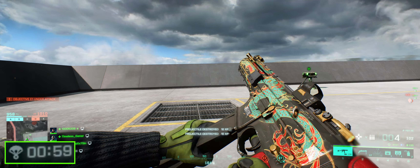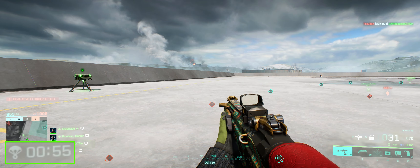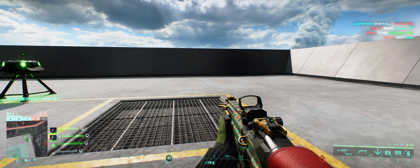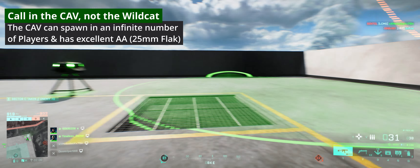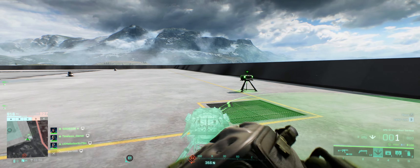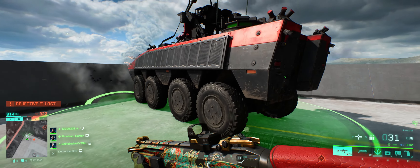The next thing they're going to try to do - you see the flasher blinking in the bottom left when they can call in a CAV. The more players that are up here the quicker you're going to be able to get it down. The reason you want the CAV is it has an excellent AA gun pointing straight at their aerial spawn. It's an infinite spawn beacon, it has crazy armor, and it has APS. This will let the other team get troops onto the roof very quickly and start fortifying.